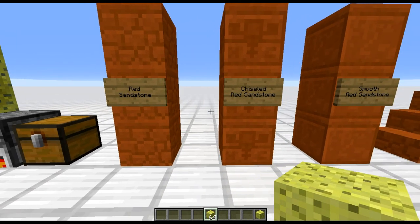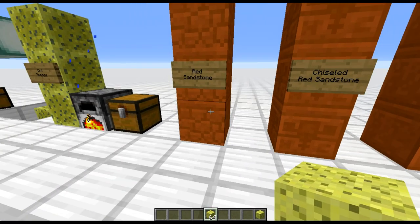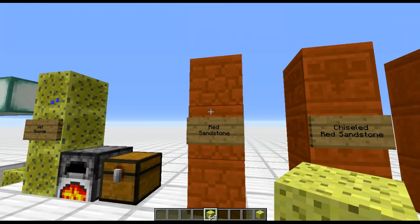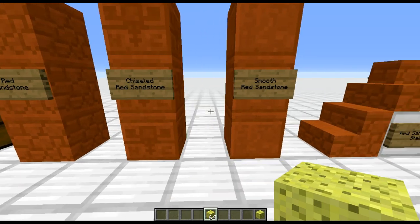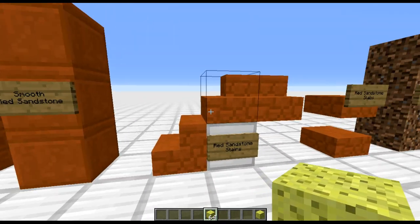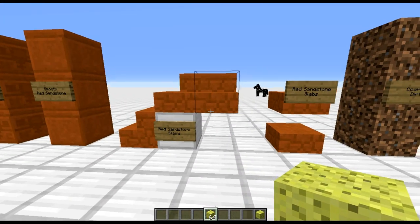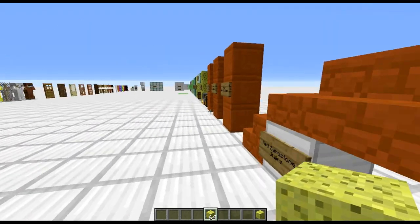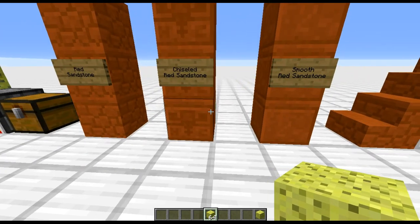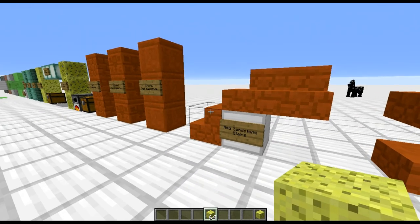This is a very new feature from the latest snapshot: red sandstone. Exactly the same as sandstone but red, which is great. You get the normal red sandstone, you can get the chiselled and the smooth, and you can also craft it into steps or stairs, and you get slabs as well. It behaves exactly the same as all the other sandstone variants. It just adds more colour and variety into buildings, which I'm always a fan of.